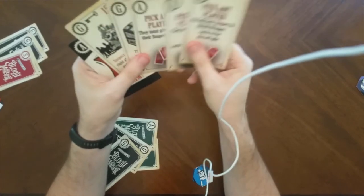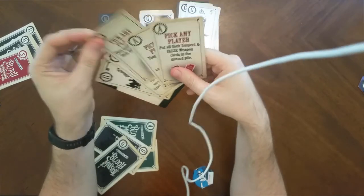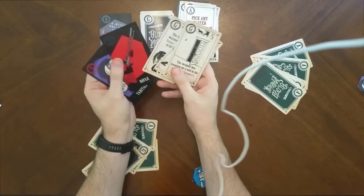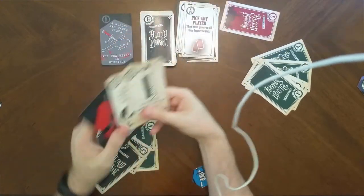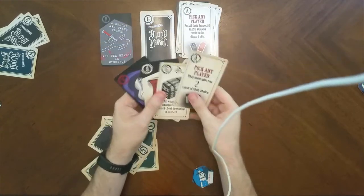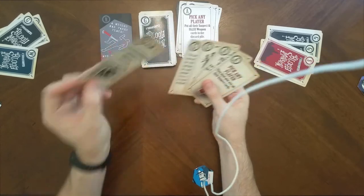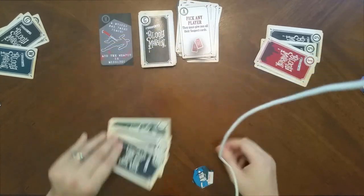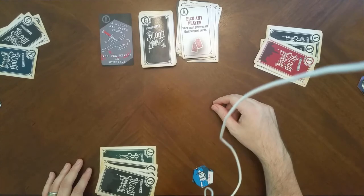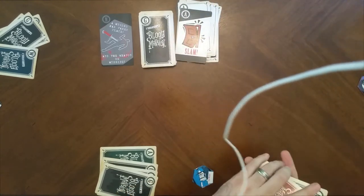Tabitha still doesn't know who the murderer is and wants more guilt cards, but she has 'give me all your suspect cards.' She plays it on Lady Blood, and Lady Blood has no way to stop it — she must hand over the Tabitha suspect card. So now Tabitha knows she is the murderer. Tabitha discards down, and Meriwether, having noticed Tabitha's reaction, plays 'give me all your suspect cards' on her — but Tabitha slams the door, canceling his action.